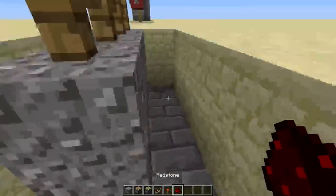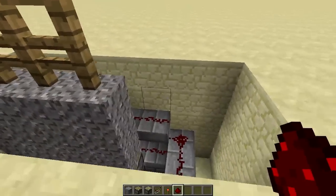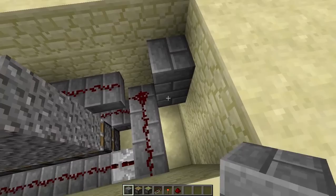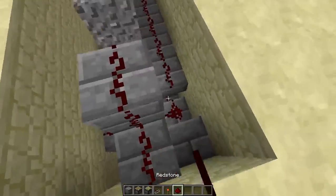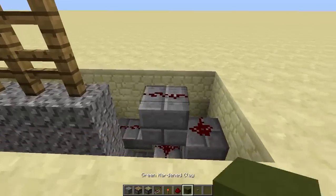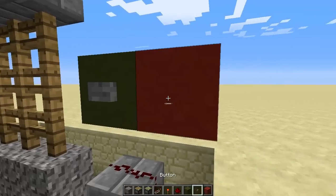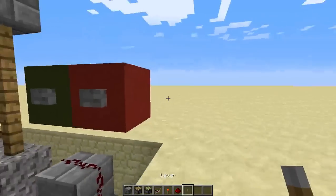Next we're just gonna put blocks on top here — this is where our one slab comes in. Put it right there, add redstone dust there, and next add in the button. The button is pretty easy — come up like this and just add in redstone. Then go ahead and add in the green and red clay indicators and also the lever on the side.